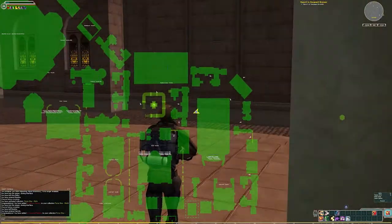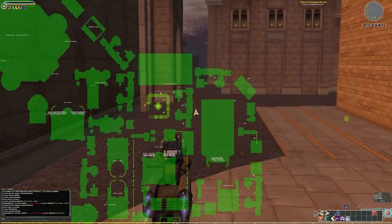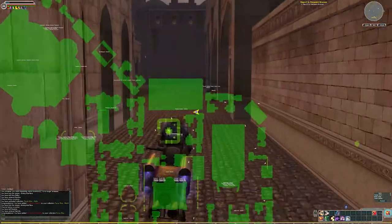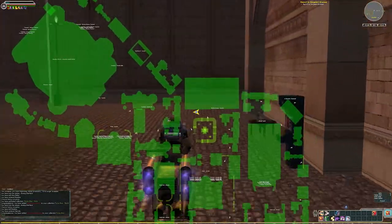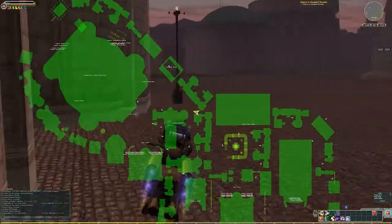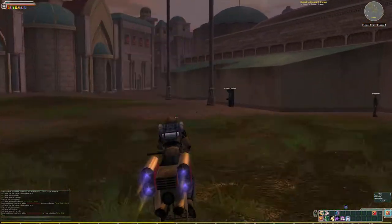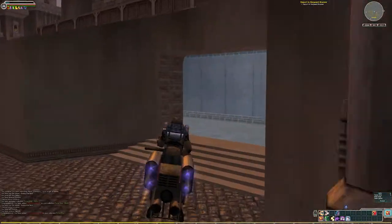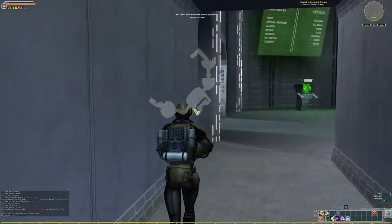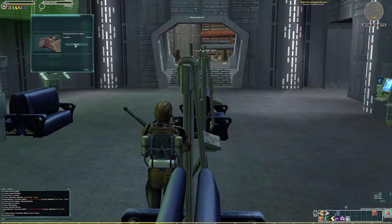The next one is located in the Smuggler's Outpost on Endor, so we're going to make a quick journey over there. The Smuggler's Outpost also has a starport. Most of these are going to be very easy to get to. This is not a difficult collection, but it is very helpful when you're looking to decorate your house — you get so many more options when you have those additional axes of rotation.